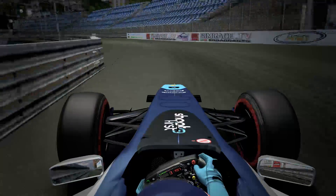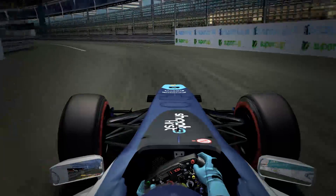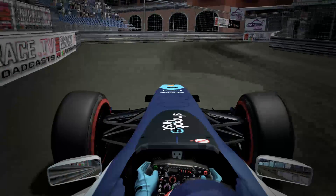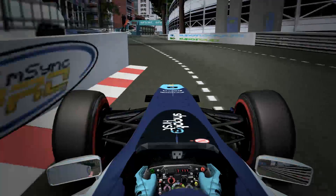Fourth into third gear, hold it all the way through. Through the chicane into the Swimming Pool section — right then left, first gear again. Climbing back up into third gear, then down two gears into first before the wonderful Rascasse section. Up from Rascasse into Anthony Noghes corner, straighten the car up for best traction, and drive to the line.